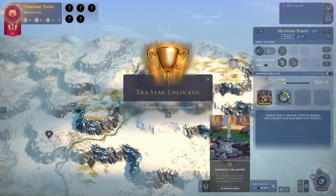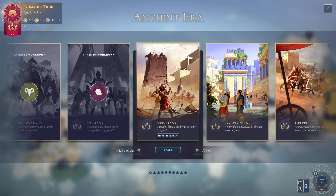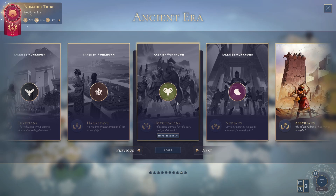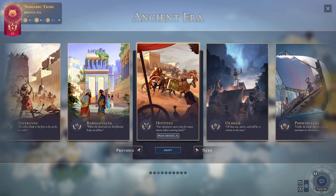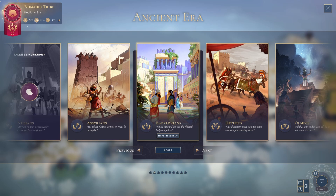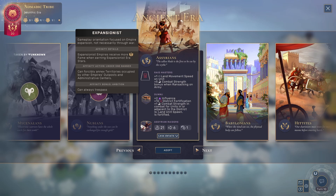Once you get your era star, you can pick your culture. Some have already been taken by the AI. Humankind has a very interesting system for how you build your civilization — you don't pick it at the start, you build it as you go. There are six eras in the game, each with ten different cultures, and you pick one. In total you will pick six different cultures throughout the entire game, and that's how you build your civilization.